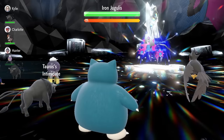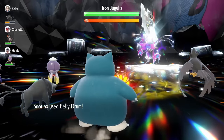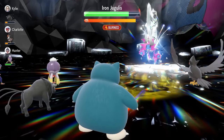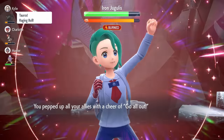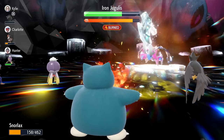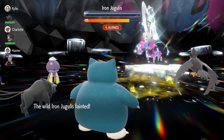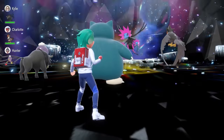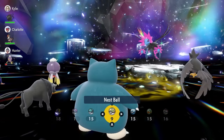When you enter the raid against Iron Jugulus, on turn zero it will set up Electric Terrain, boosting its Quark Drive ability. Turn one, lock in Belly Drum — that maxes out Attack and takes 50% of HP. Turn two, Screech lowers Iron Jugulus's Defense by two stages. Turn three, use Cheer to boost your attack and your partner Pokemon's attack for the next few turns. Turn four, lock in Heat Crash — it will be enough to knock out Iron Jugulus, as it won't nullify stats or put up a shield this early. Then catch it in whatever ball you like and collect the rewards.